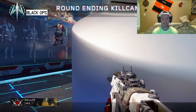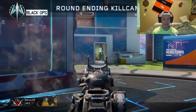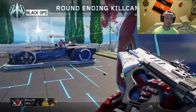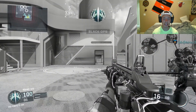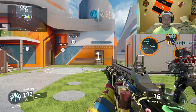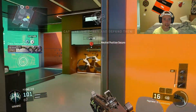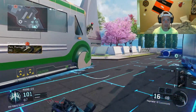Shotguns are hard to use. I respect people that can run around with a shotgun and go like 50 and 8 — I don't know how they do it. If I use a shotgun I'm dying so much. They're so fun to use and it's so rewarding to get a kill, but they're so hard to use. Especially this one — it's close range but you still have to shoot someone two or three times to get the kill. With the Argus or the KRM, if you shoot them close range they're just dead in one shot.